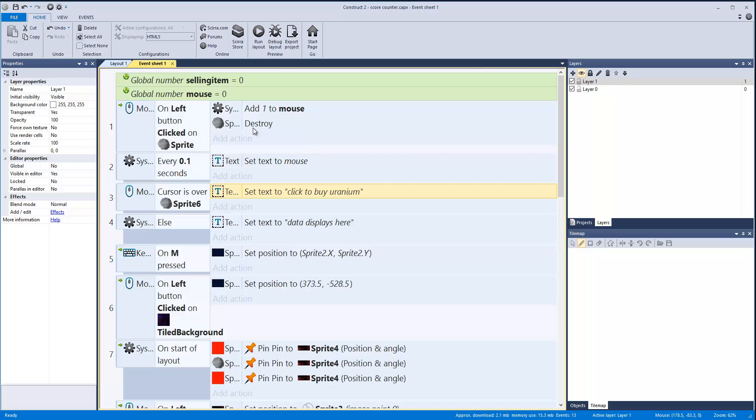On the event sheet we have two global variables. One is called 'selling items' — it's going to keep track of what we're selling. Eventually with a more advanced GUI system, if we decide to sell socks or whatever, instead of just the one uranium option, we'll have a list of items we can scroll through to buy and sell. We're also going to randomly change prices whenever we go to a new map, so uranium might be five credits per ton on one map and 30 on another — varying on a randomized market scale.